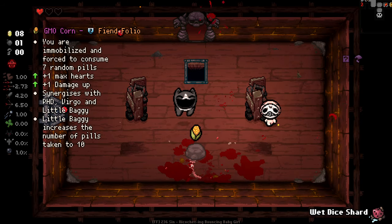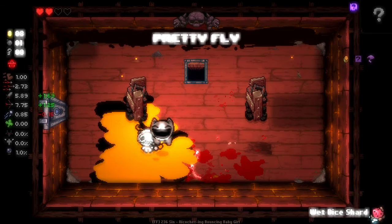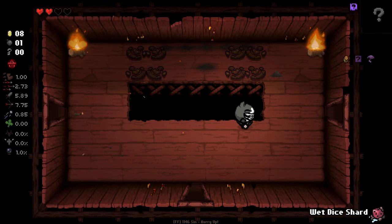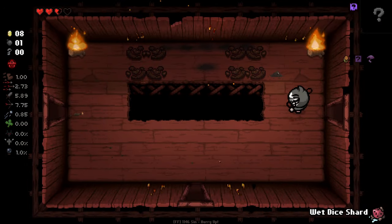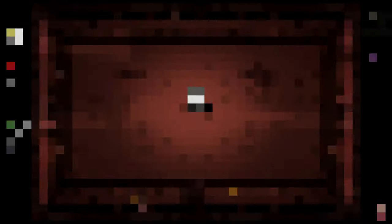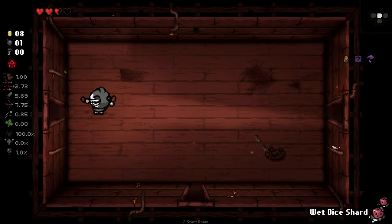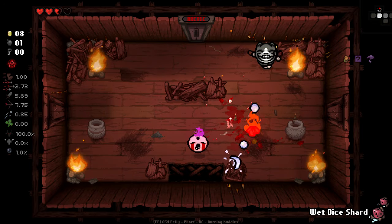We've got you dead at least. GMO Corn — we have to take it. It's gonna make us gulp down a bunch of pills, but I believe every pill it made us take is now discovered as a pill on the floor that we can see and find, which helps with our little miniature pill-spawning thing we've got going on. So we go to the next floor and we're gonna get another wet dice shard at the start. But we can only carry two, and on the next floor that's gonna be problematic because we can't carry a third — we're gonna have to just let it go.